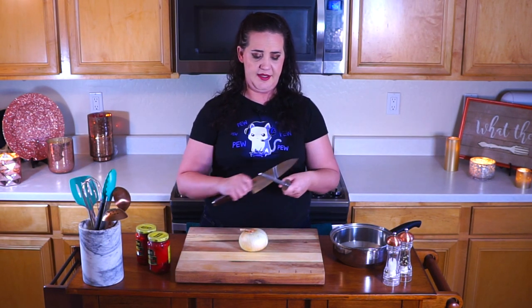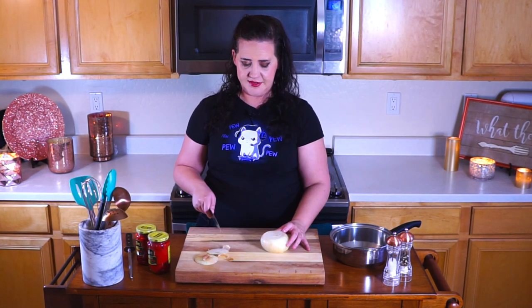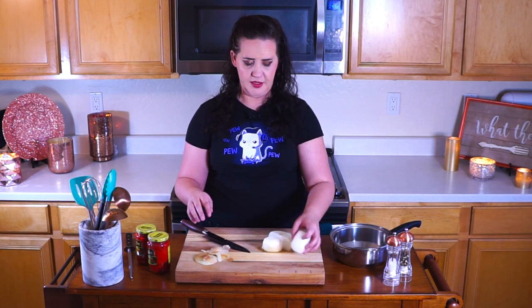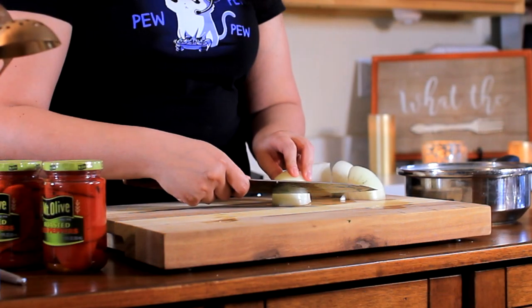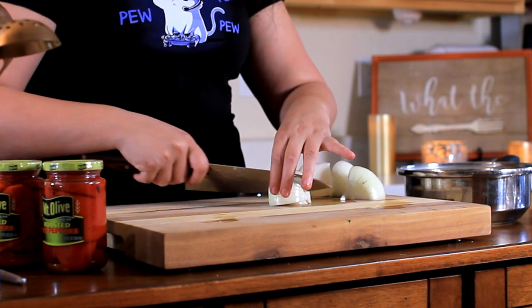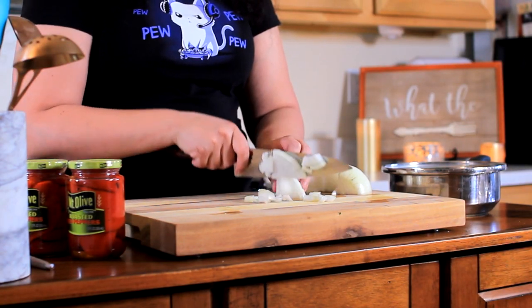First thing we're going to deal with is this onion. It doesn't have to be fancy — at the end of the day, all this is going to get blended. So you just want to basically chop it up to where it's going to be a little bit easier for your immersion blender. I'm not even peeling it yet because these things peel easier once you cut them in half. Don't be alarmed if you take the first layer off the onion — I find that's better anyway. You can pretty much cut this up any way; I'm just going to cut it in wedges and roughly dice.